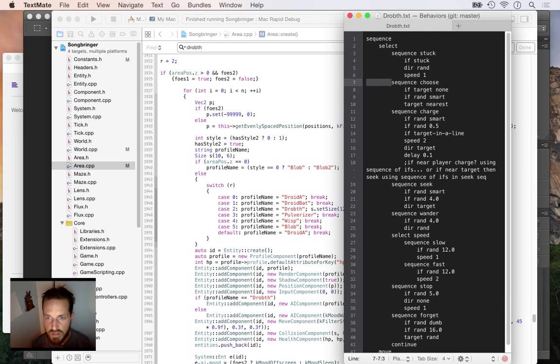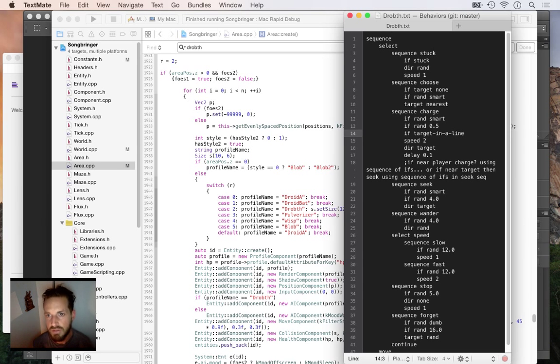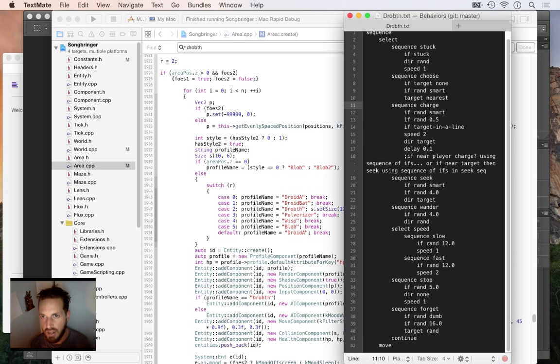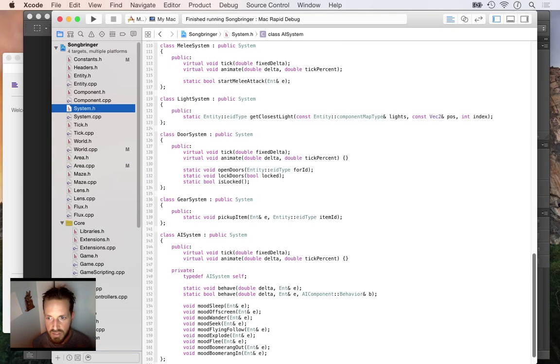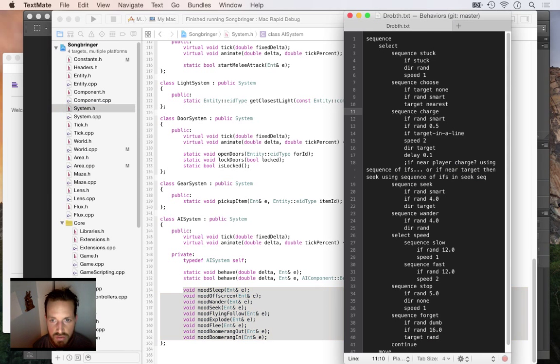Thanks to people watching the stream yesterday - one of their suggestions was to make this its own file format. I tried doing a property list but that was really problematic. I tried JSON but that was too structured. This is way more simple: just tabs to select depth of the tree and new lines to get to the next node. Today's goal is to change all of the AI in the game over to this new behavior tree system, moving away from the old mood-based AI.